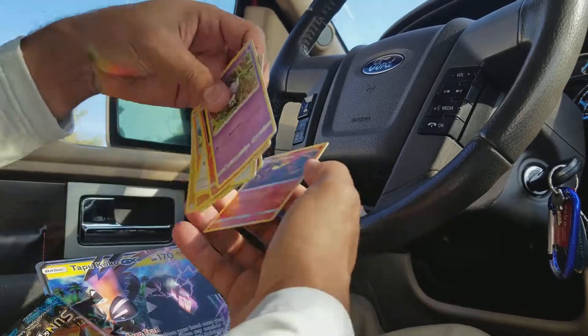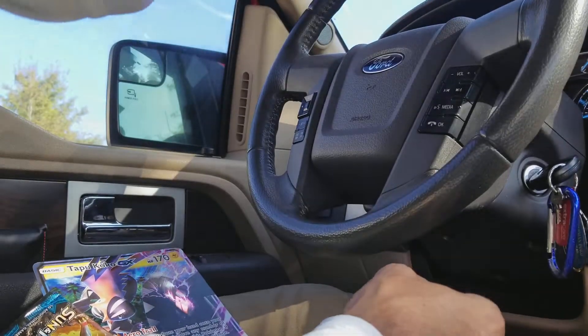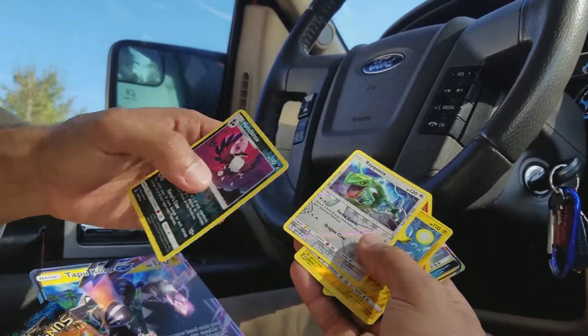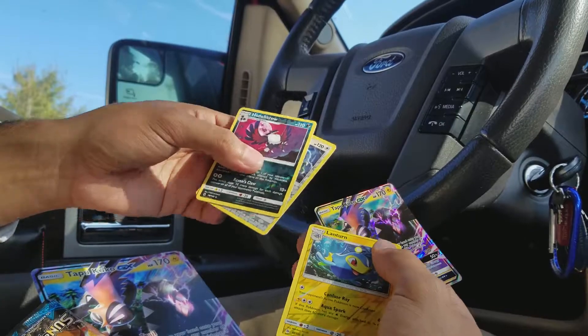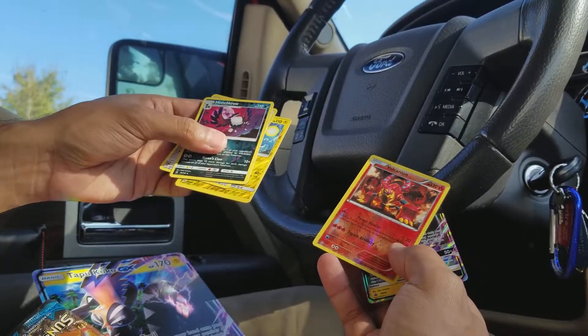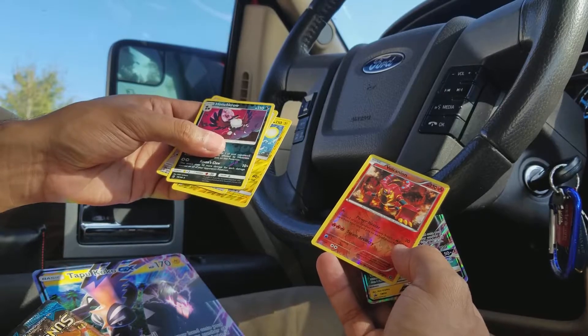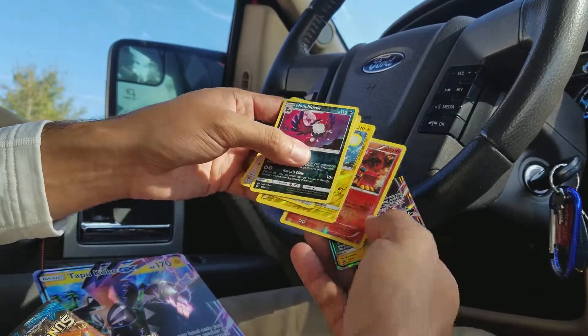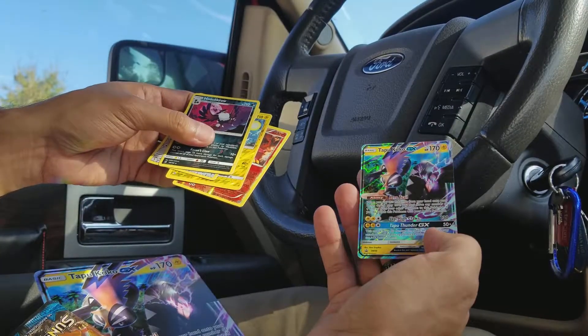Just to go over what we got out of those packs: a Honchkrow Reverse Holo Rare, a Rayquaza Reverse Holo Rare, a Lanturn Reverse Holo Rare, and a Volcanion Reverse Holo Rare. And then the promo Tapu Koko GX from the box.